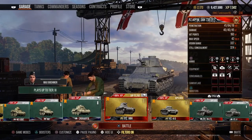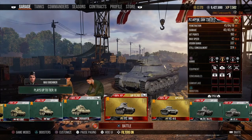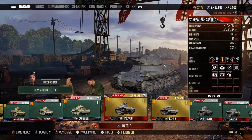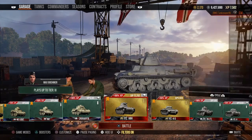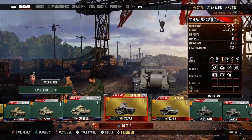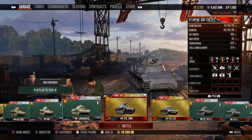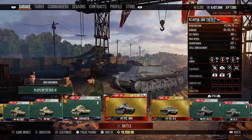Hey guys, welcome back to another YouTube video with Tank Reaver today on World of Tanks console. We're covering the tier 2 German light tank — or so-called light tank — it's the Panzer 38H 735F, or PZ38H. This is basically your mini-Maus down here at tier 2 for the Germans.